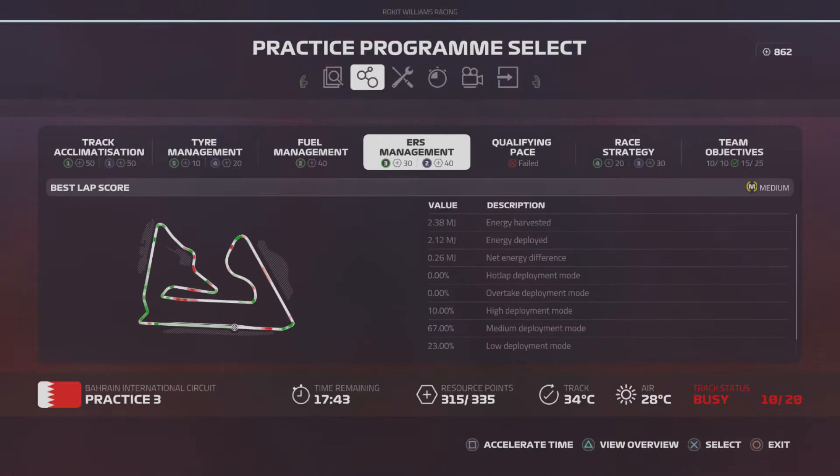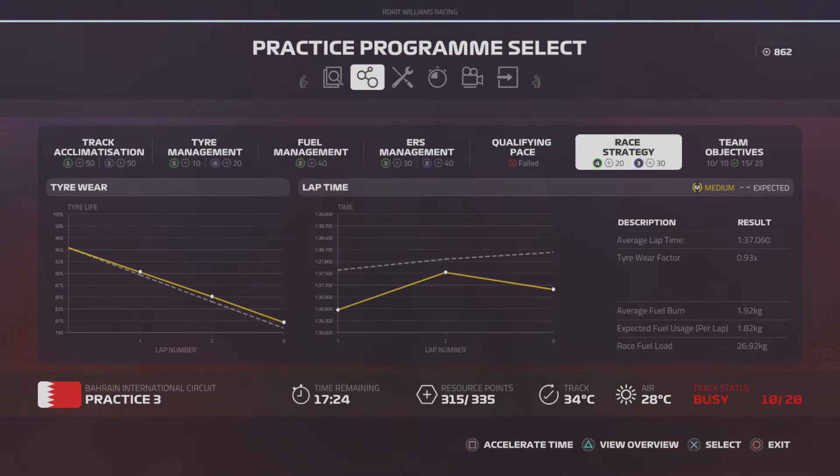Fifth in the speed trap at 325.0 kilometers per hour. ERS was pretty good — the red areas were the main ones where I actually turned it up a little bit just to maintain the pace necessary. The rest of the lap we ran under green, so we easily got purple on that one. Race strategy was good; I had two really, really good laps well under the time necessary. Tire wear was better than expected, so I've got race pace.